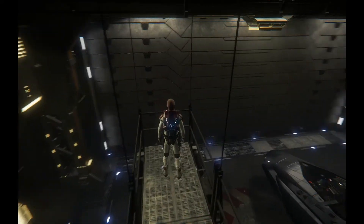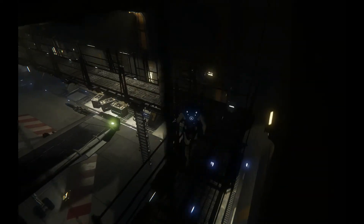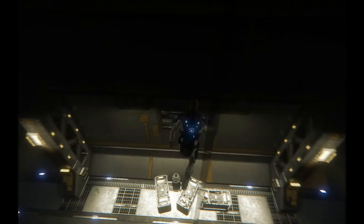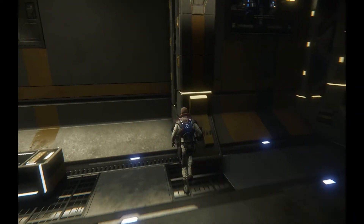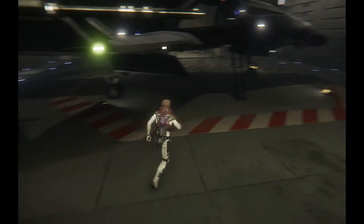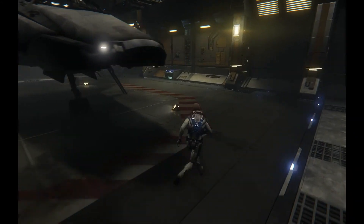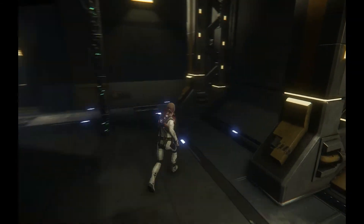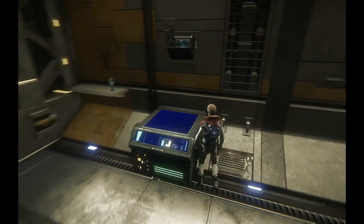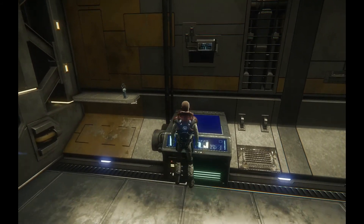If you own the cheapest hangar, you don't have a chance to swap out weapons or anything like that — or I just don't know where to look. So either there's a bug where this thing is not working, since this is the only thing that's different from anything else on all the walls, or they have this functionality just turned off for the basic hangar.